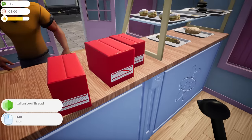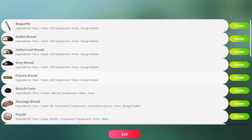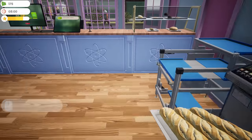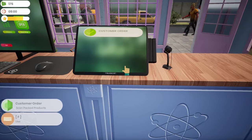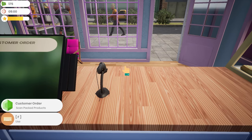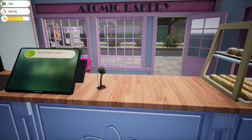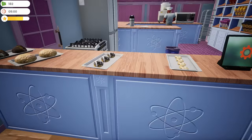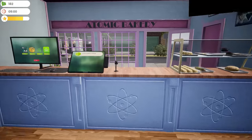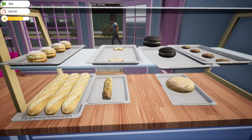Baguette, Italian loaf — and what was the third thing? French. Got to make some French bread already. Scan, scan, scan — French bread sir, we're already down to one left. Almost only two hours into the day and we've made about 82 dollars. The money is coming in; the middle of the day can get rather busy in here.